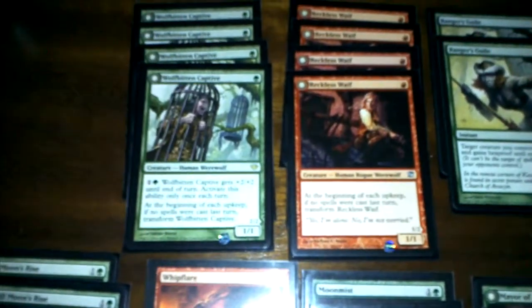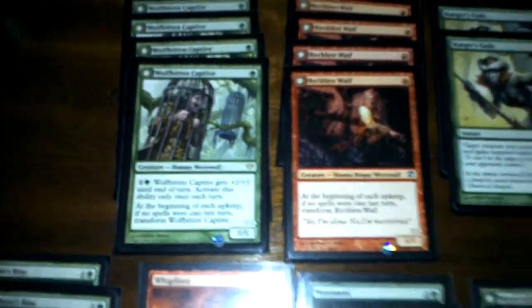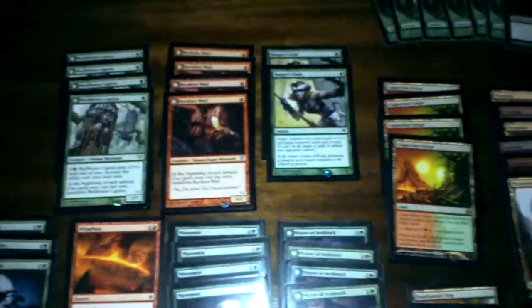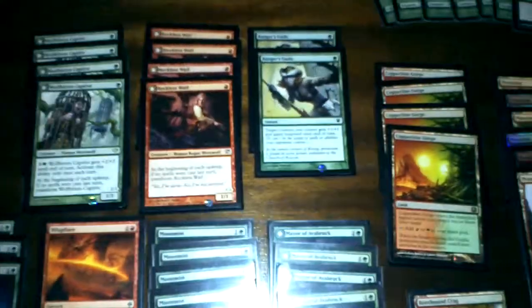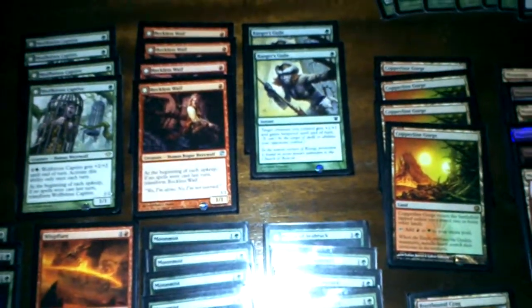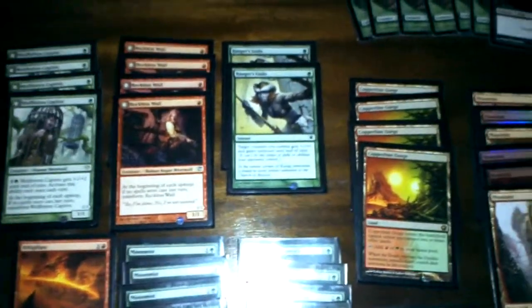You can see I still have the eight one-mana drops — the four Wolfbitten Captives and four Reckless Waifs. I've added two Ranger's Guiles now. The meaning behind those is it's a one-mana spell that gives hexproof to your creature and buffs it with +1/+1, so it works pretty well whenever your opponent decides to play removal, especially spells that exile your creatures.